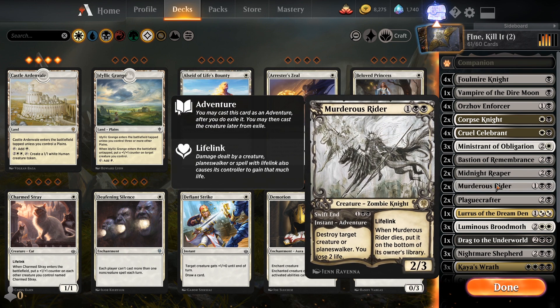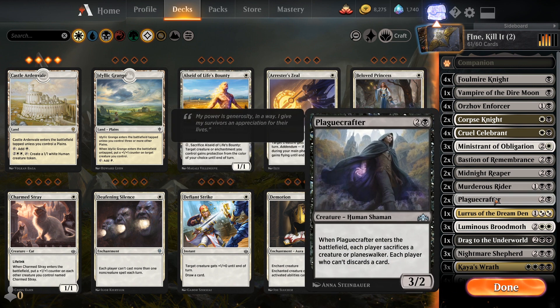Then we got Murderous Rider — it kills a Planeswalker, yeah it's two life but it has lifelink to make up for it. I'm going lifelink; it's a target, they might even feel the need to remove it because it'll be one of your more important creatures in the deck. Then we got Plague Crafter — when he enters the battlefield, each player sacrifices a creature or Planeswalker of their choice, and if they can't, they discard a card. So they'll stall and hold creatureless decks — well, one less card, cool.